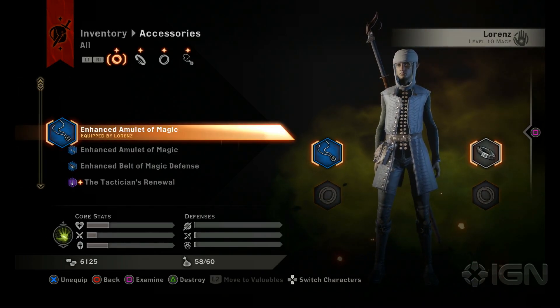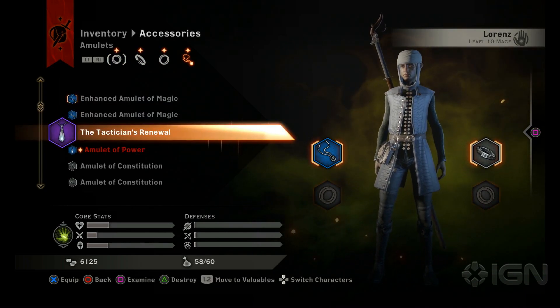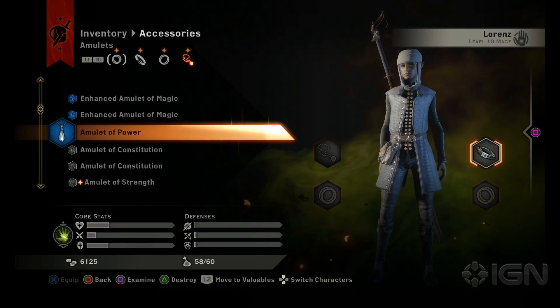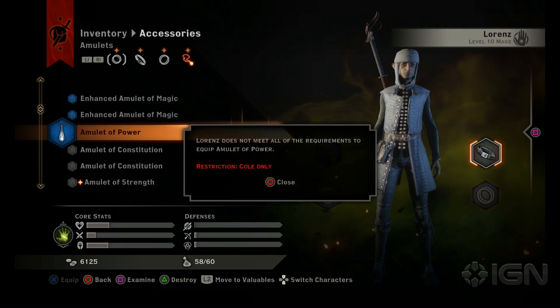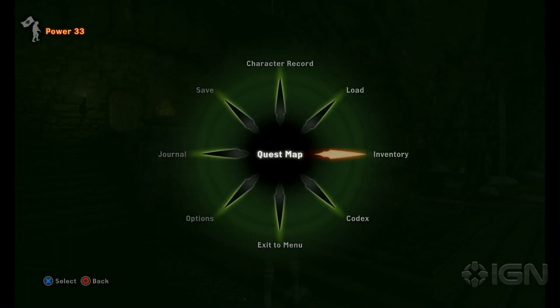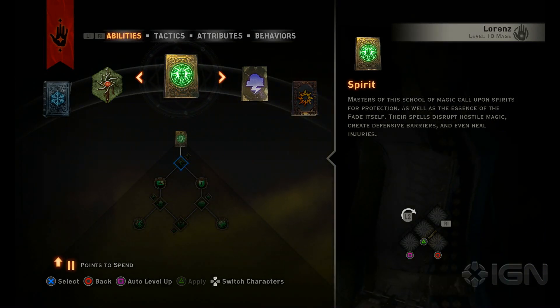So we'll go in — go to your accessories, you'll find it's under amulets. There it is, Tactician's Renewal. You equip it, it disappears out of your inventory, goes away. Now if we go to the character record, we'll see that all 11 of my skill points are now back in my pool.